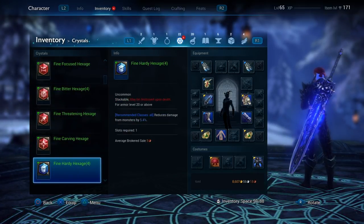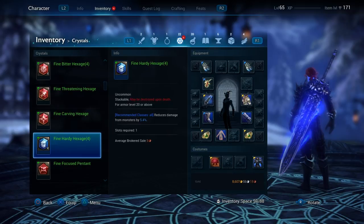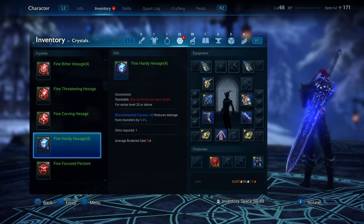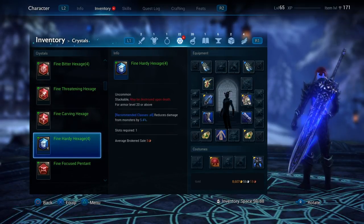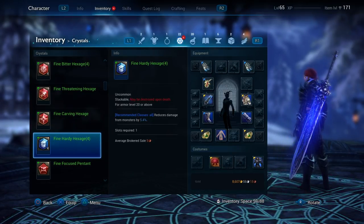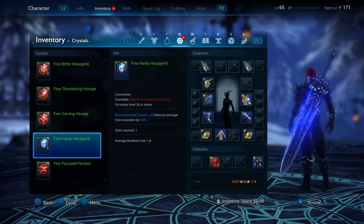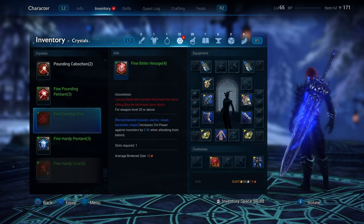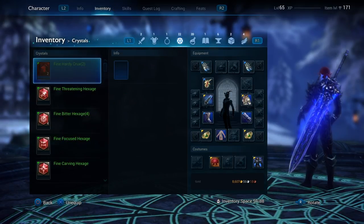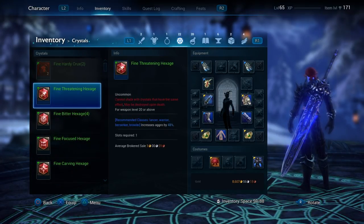Let's look at this blue stackable. It tells you it may be destroyed upon death. The thing about these crystals is they're good, but when you die there is a chance they can be destroyed — and usually they are destroyed when you die. You do want to get your hands on some crystal binds, especially once you hit end game. Early game, don't worry about it too much, because you get a ton of these early game and every NPC and their mom are selling these left and right.